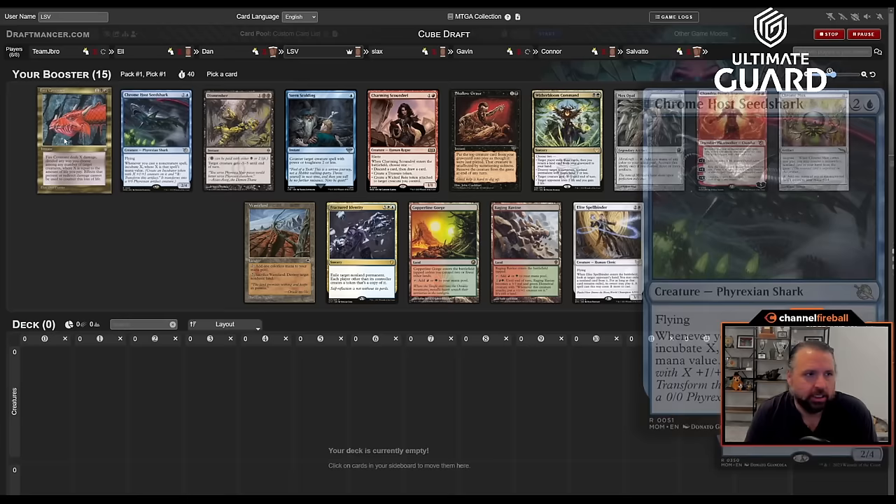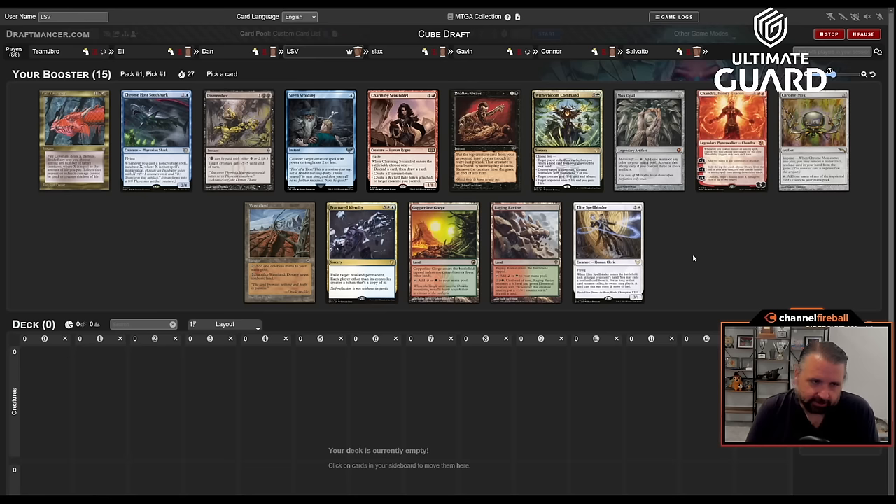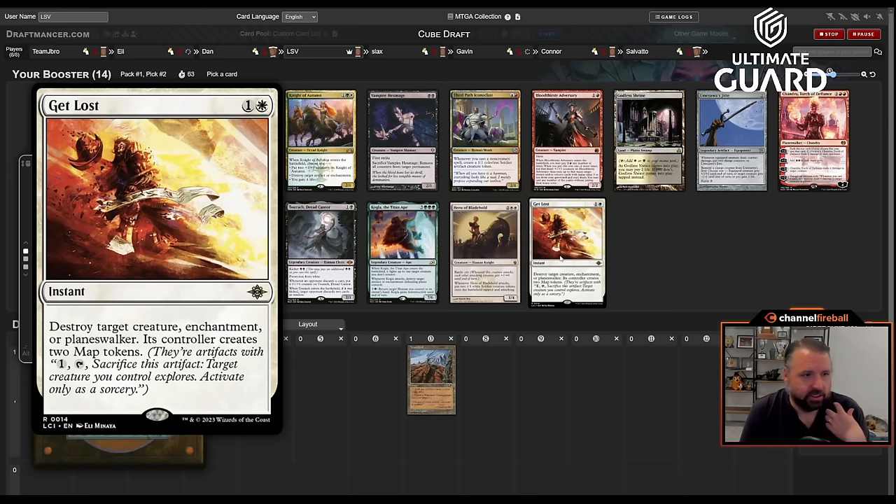Pack one is kind of weak — Chrome Mox, Seedshark, Fire Covenant, Fractured Identity, Wasteland, a pair of Moxes. These are all cards I'd be happy to get fifth pick, not first pick. I'm considering Wasteland to maybe draft a land-style deck. Taking Mox Opal or Chrome Mox isn't unreasonable either. I'm just going to go Wasteland — it's colorless, we'll see where we end up.